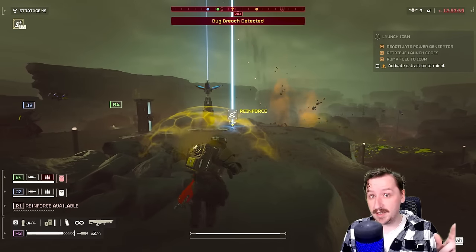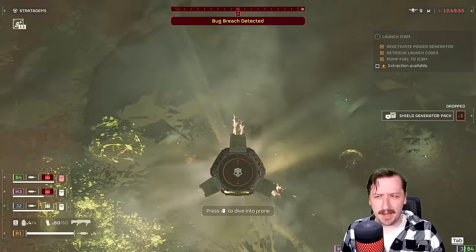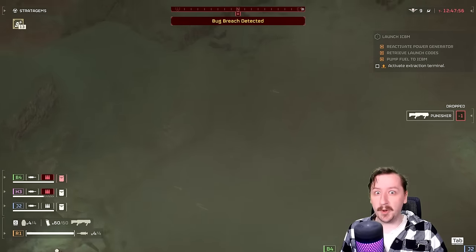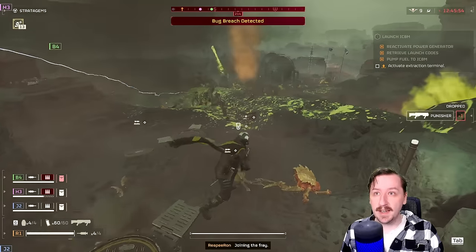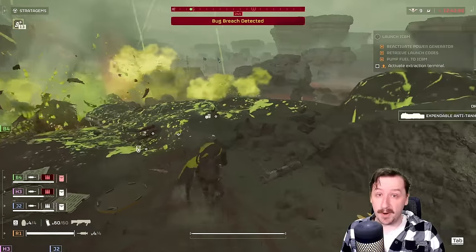Even if you don't really like taking the Anti-Material Rifle, it can be really good to take just when you start seeing those bugs on missions. It might not be the best first pick, but it's a really good follow-up pick. It's also just really good against any of the regular and medium-sized bugs that it can rip apart super quickly.